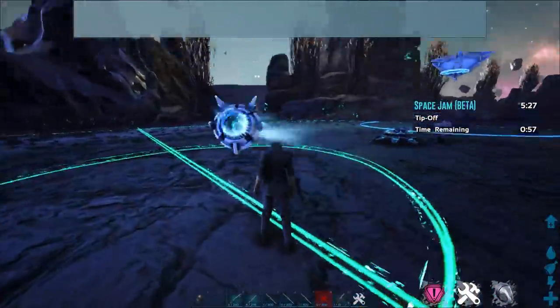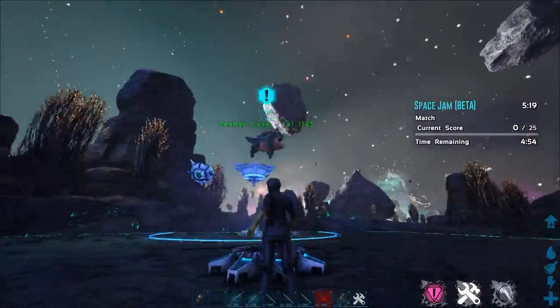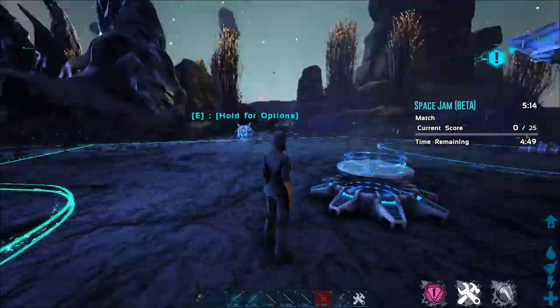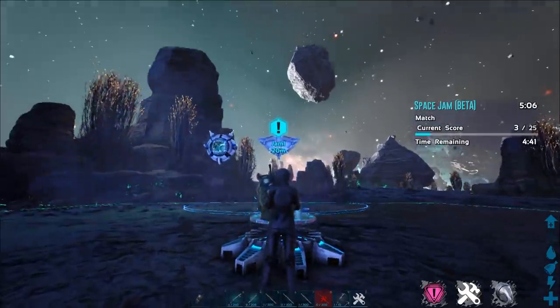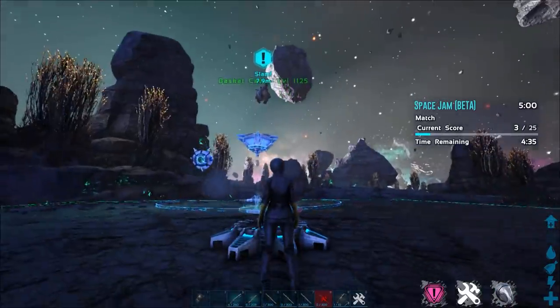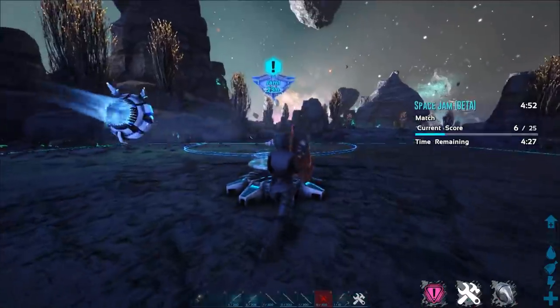I'm going to show you this on Beta because you can just farm the crap out of it. Just like dodo ball, you need 25 and then 50, but you don't have to go nearly as far. These are much easier in my opinion. Once you get good at it, you can literally just run up to the edge, put your shoulders at it just like this, and throw — and it's a three-point shot, so it counts as more. That hang time — boom, every single time.